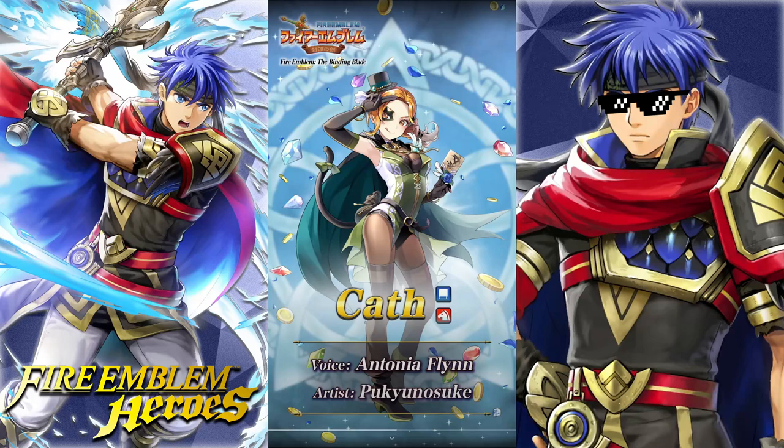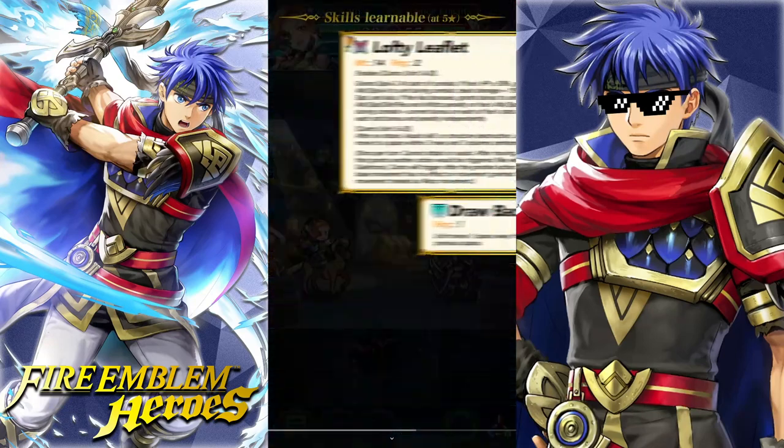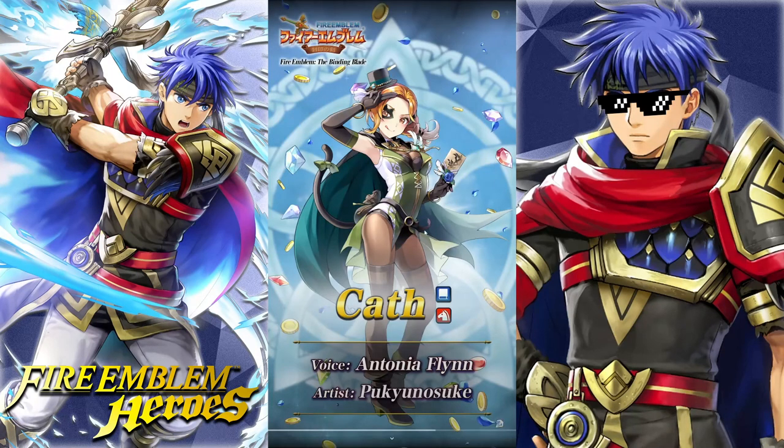Cath is one of my most hated characters from Fire Emblem VI, so the fact that this guy managed to actually make me like her is something incredible. She is going to be a Blue Tome Cavalry type. This actually might be my favorite artwork on the whole banner, even more than the Duo Hero. And by the way, she is wearing a cat suit, so she's literally a cat burglar. Cat? Burglar? Thief? Cat Tail? Anybody?